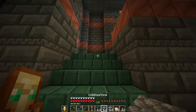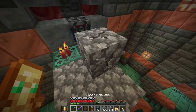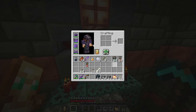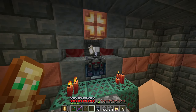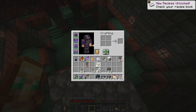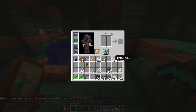If we walk over here, you'll notice there is a special type of vault hidden out of the way that we have to kind of make our way towards — we can't just find it on the ground floor. This is an ominous vault, and they get opened with ominous trial keys. We just got a special banner pattern, a wind charge, and an iron block. We noticeably got much better loot — a very exclusive unique piece of gear, some wind charges, and even nine ingots of iron.